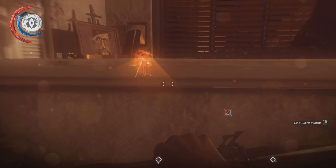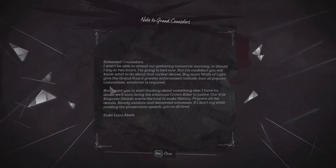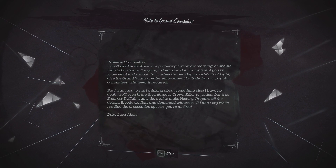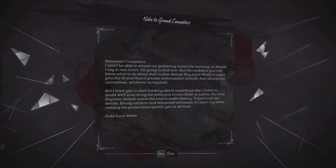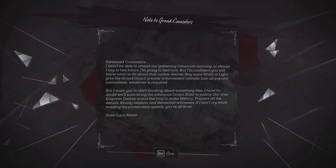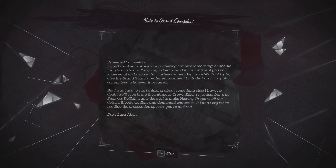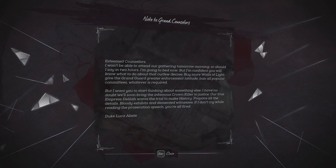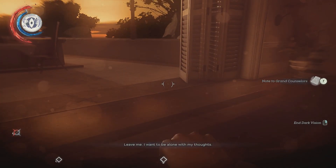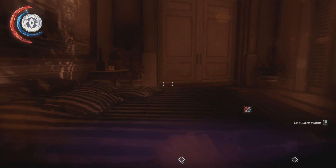I think I am very close. There's a guard over here. I found a note from the duke to his grand counselors: he won't be able to attend their gathering — he's going to bed. He wants them to address the curfew decree, buy more Walls of Light, give the Grand Guard greater enforcement latitude, and ban all popular committees. He also mentions wanting to prepare for the trial of the crown killer — bloody exhibits, demented witnesses. If he doesn't cry reading the prosecution speech, they'll all be fired. We also have an audiograph over here.